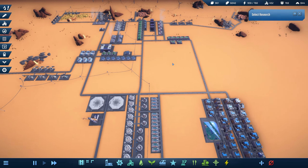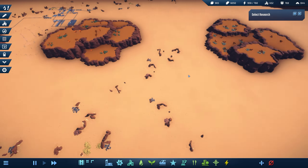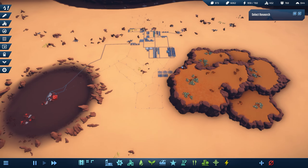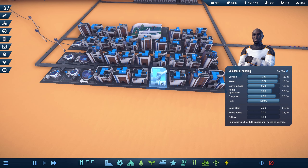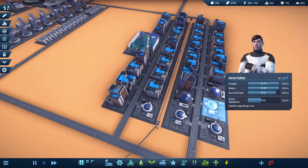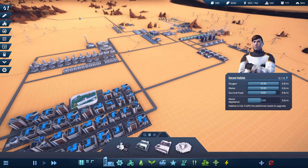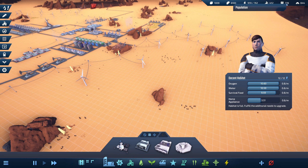We are back in Infraspace on this deserted alien planet — alien not because there are aliens here, but because it's a foreign planet to us humans, who are now inhabiting these residential buildings, slowly growing up from nice habitats, decent habitats, and even further back, the basic habitat. We are growing steadily and our population is swarming — we have 778 people.